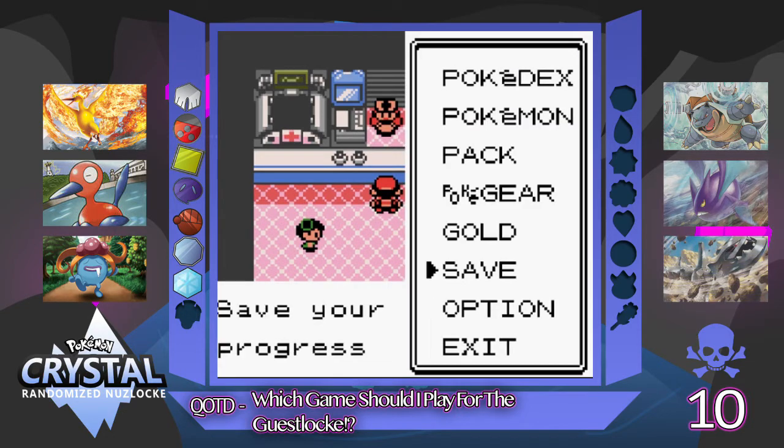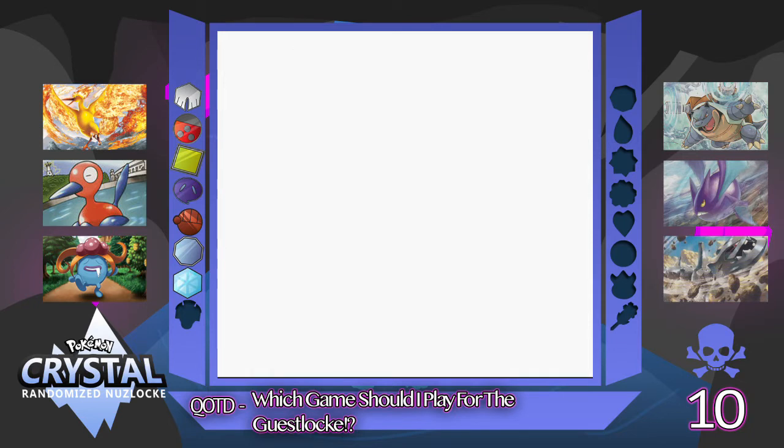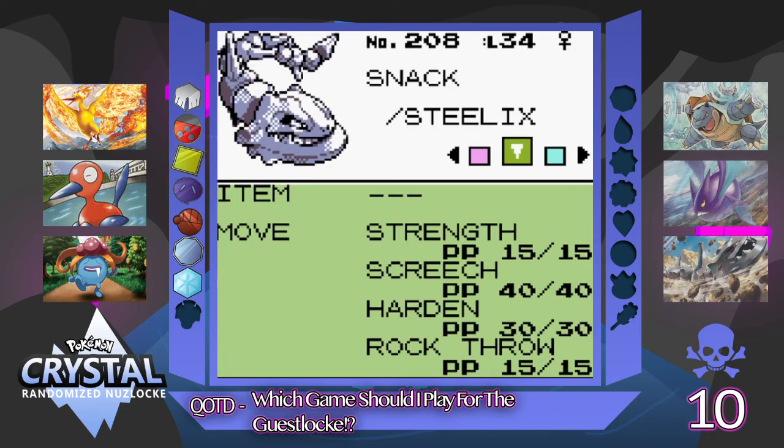Let's get into a team recap. I've just been grinding up the squad. We have Merix, the level 33 Gloom, with the same moves as last time: Poison Powder, Growth, Sleep Powder, Acid. We need to get a Grass-type move on him by the end of this episode.